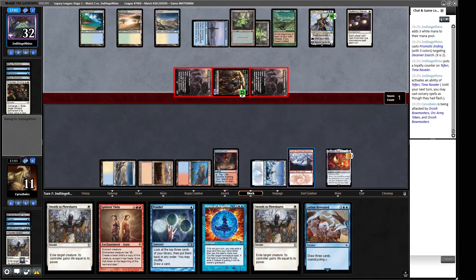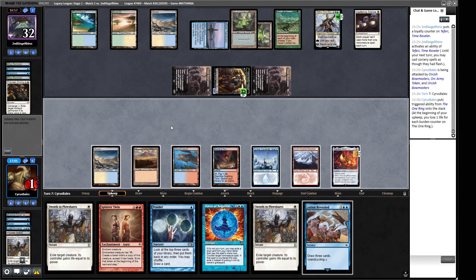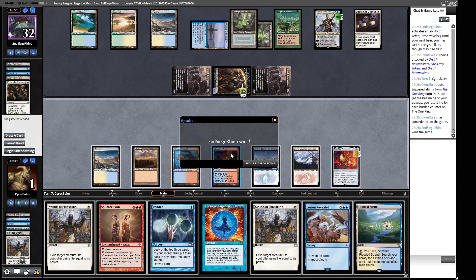Teferi and Bow-Masters is pretty gross. We'd take ten, so we die on our next turn and our fetch land is switched off. How are we supposed to win? We can play another ring, but we can't kill both of these because of Deafening Silence. I think our opponent just got us here — got us in the squeeze.